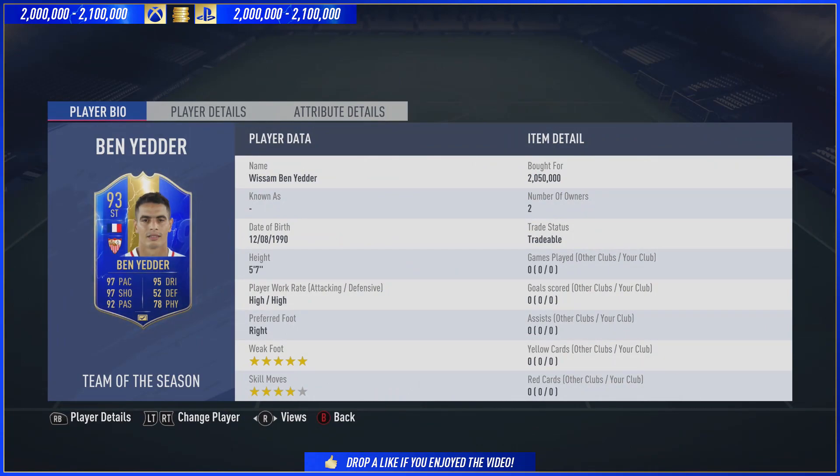The Little Pocket Rocket — he is 5'7" and he possesses lightning pace on this game. He's got 99 acceleration and 94 sprint speed, leading to 97 face card stats in terms of pace. He's got 97 shooting, 92 passing, 95 dribbling, and 78 physical. I picked him up roughly 7 p.m. and since then I've played 5 games and scored 9 times. His price as of recording is 2 million to 2.1 on Xbox and PlayStation.